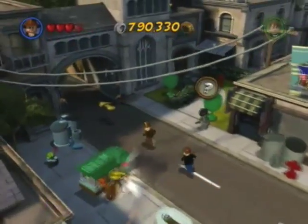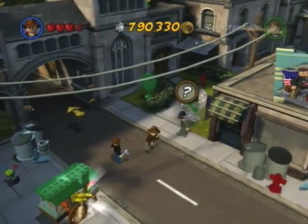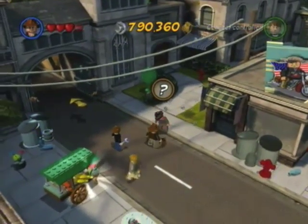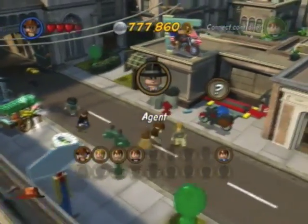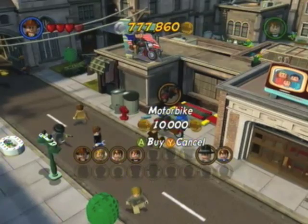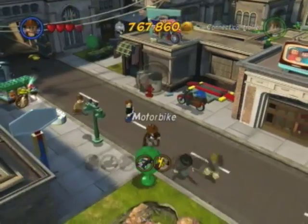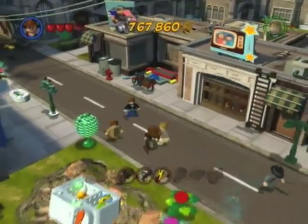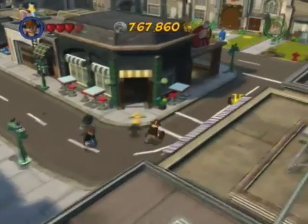I'm probably going to skip past the battles whenever I have to do something like this. I'm trying to avoid breaking stuff because I don't want to break any more power brick stuff. Here's the agent — 12,500. And here's a motorbike! We're getting so much stuff already. When it comes to characters that you have to kill a bunch of in order to unlock them, I'm just going to fast forward through that.